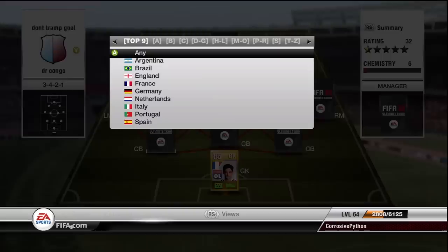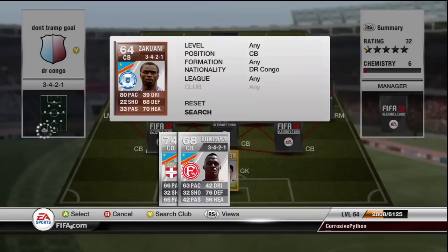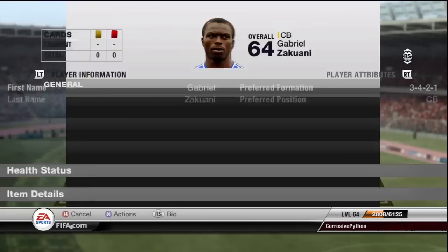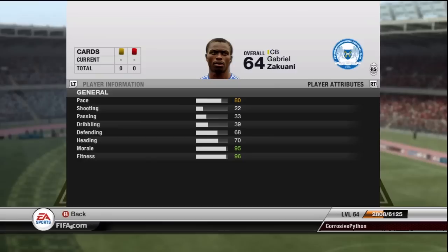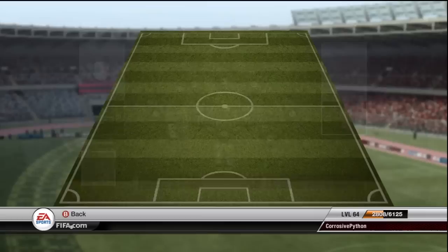Moving on to the left center back, I flipped over to DR Congo here, where I played Zakuani — the bronze center back with 80 pace, 68 defending, and 70 heading. Absolutely insane stats, only 900 coins for this guy. He is amazing, 6'1", absolute beast. 80 pace on a bronze center back — it's incredible. He was just all over the place. Definitely recommend him.